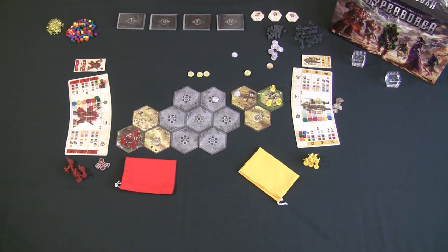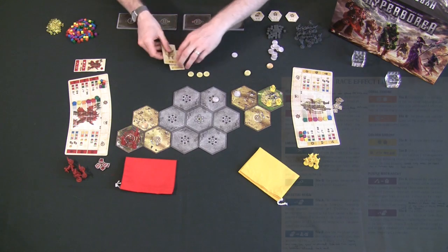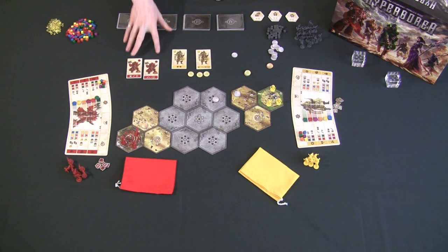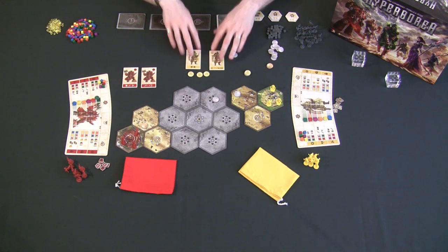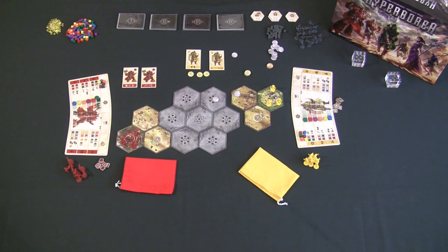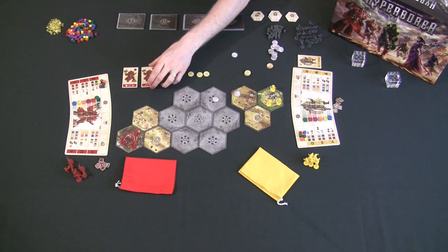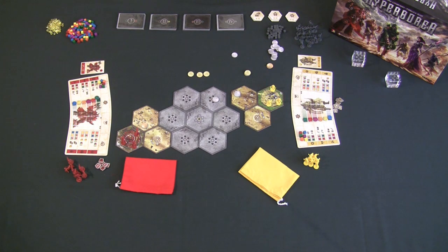The game recommends beginners play without race powers, but I prefer asymmetrical games so I always suggest using them. Each player picks one of their two unique race powers — the other is removed from the game permanently. Race powers are themed to each race: the red race is warlike so both its powers are combat-oriented, while the yellow race is trade-focused with powers involving crystals.